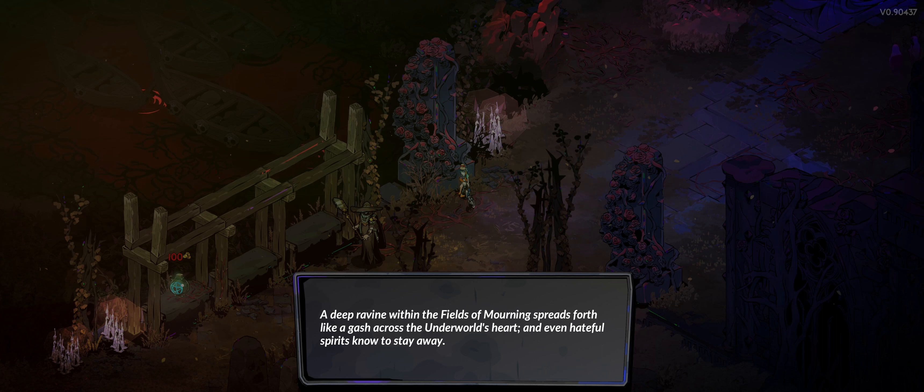The narrator: 'A deep ravine within the fields of morning spreads forth like a gash across the underworld's heart, and even hateful spirits know to stay away.' I love the narrator in this game — the voice acting, the narrator, the characters all come together so wonderfully. Okay — mana, gold, Poseidon, or two powers and health. We're gonna go with the two powers and health for sure.